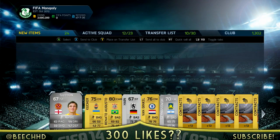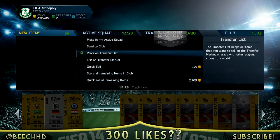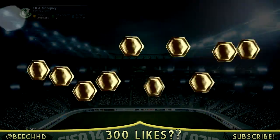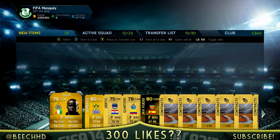The next pack is another fairly average one - actually an incredibly frustrating one because we get two shiny silvers and one random normal silver. That's just incredibly annoying to get shiny silvers in your gold premium pack. But we do get an inform in there.